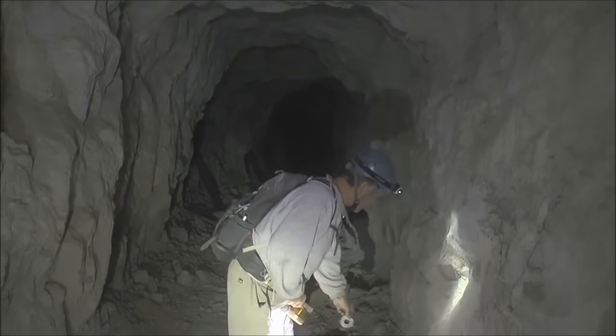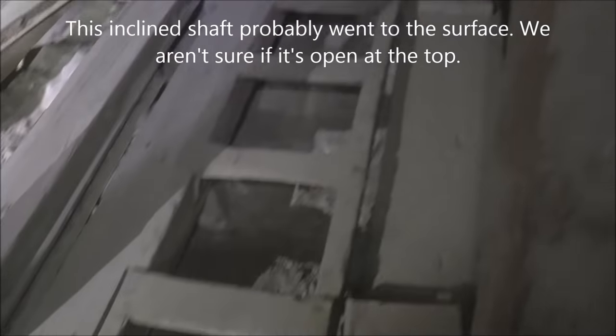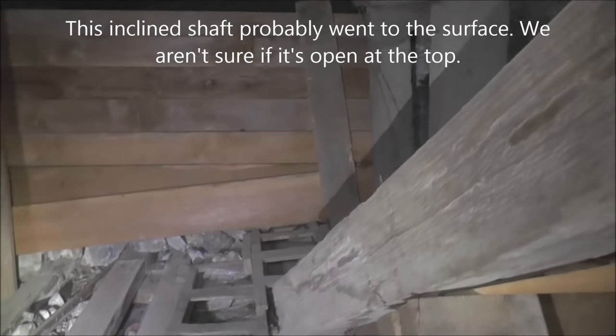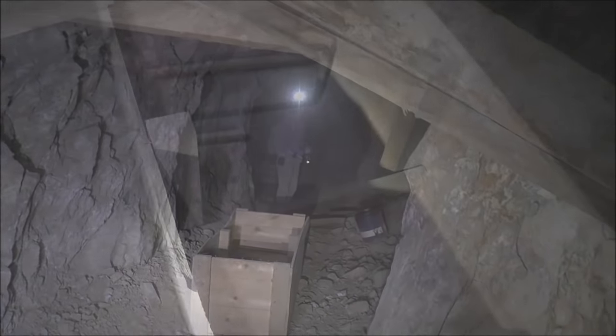We're back at the manway we came up and we're going to check out this branching drift to the left — we've checked all the stuff out to the right. Look at this big ore chute — this is an incline shaft that Frank had a lift on it at one time. We're at the bottom of an incline shaft, and they blocked it off; they quit using it. What if the ladders keep going up? They probably do. It looks like it continues that way. Here's some kind of shipping box, and Tom said there was a label on the end — that was interesting.